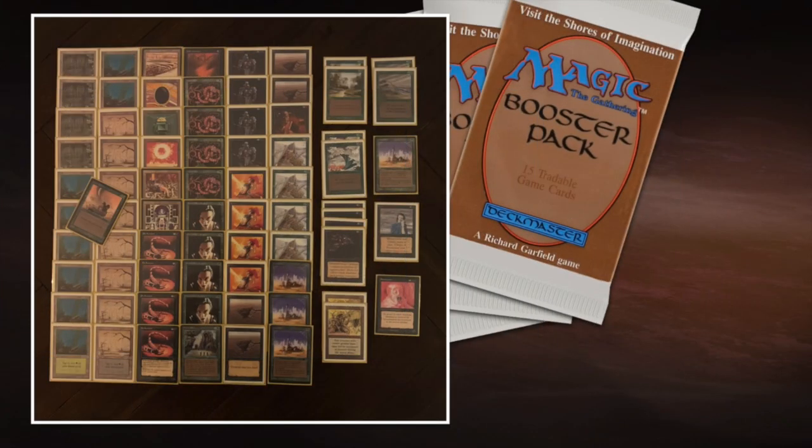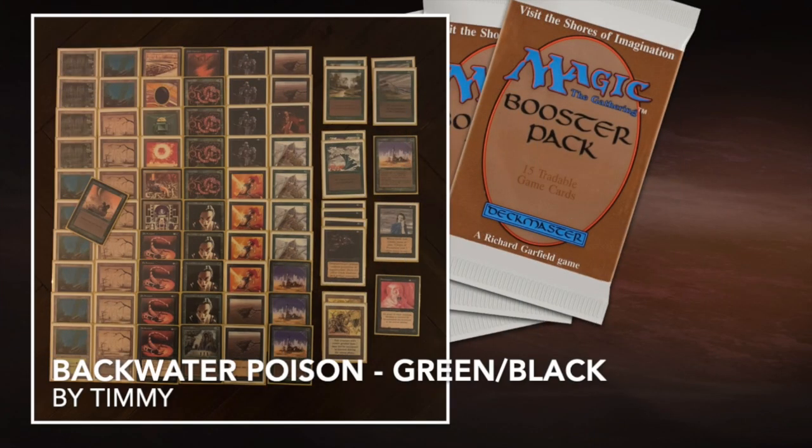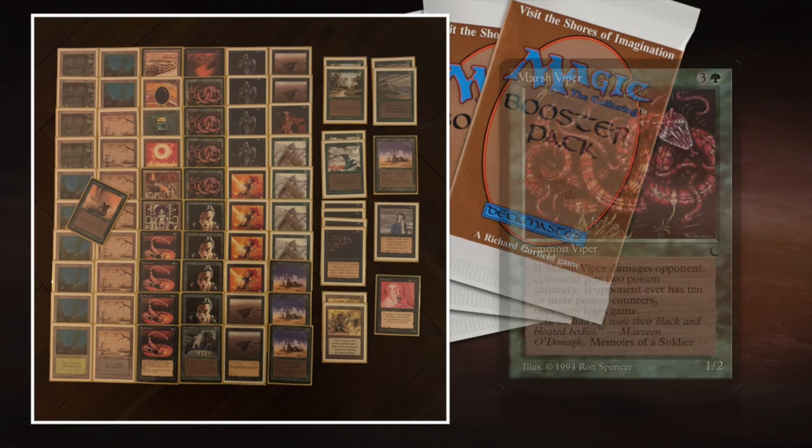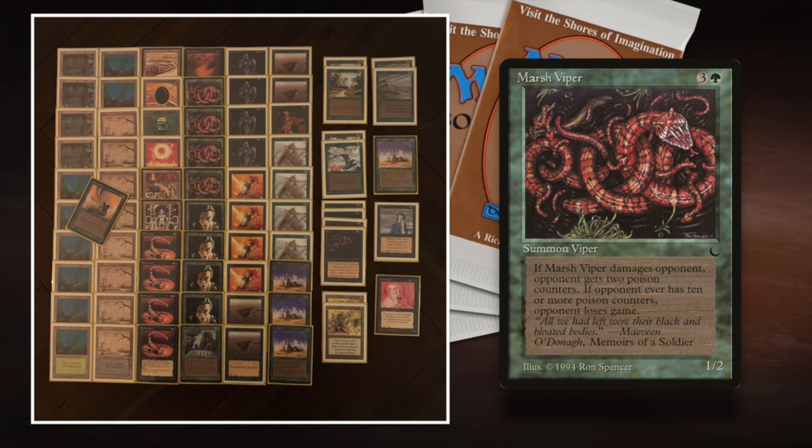This is Backwater Poison — it's been on the channel a few times, I just love to play it. It's so much fun to try to crack the poison code in old school. There are two poison creatures: Pit Scorpion and Marsh Viper. They deal damage and poison counters — if your opponent has 10 poison counters, they're dead. The Marsh Viper gives two poison counters, making it really important in this deck. The Pit Scorpion unfortunately only gives one poison counter, but together, hopefully I can kill my opponent by poison.